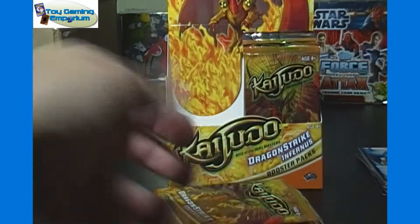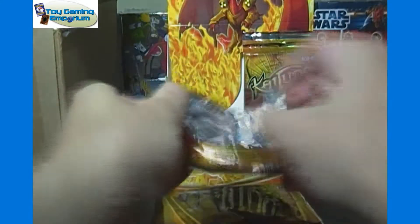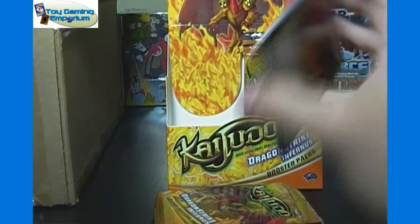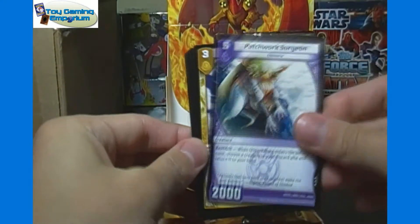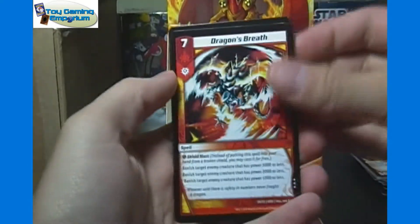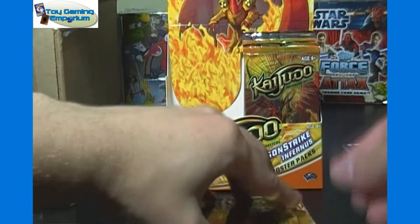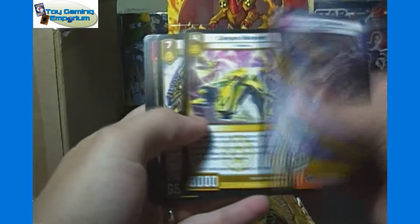Herald of Infernus is our next rare. And Clash of the Duel Masters should be on there as well — unless you're watching this well in the future and well after it's uploaded, it should be the newest set with a couple of those monarchs in there. Patchwork Surgeon rare. Dragon's Breath. I hope you don't mind that I'm not talking constantly while I go in between opening packs here.